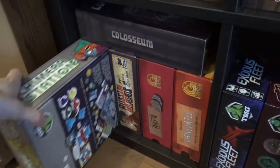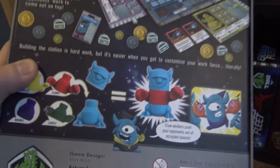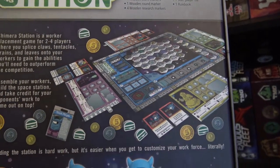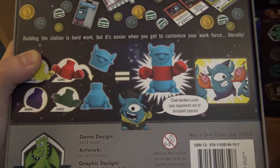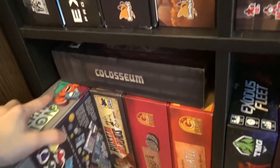The last one is Chimera Station — you build up your own workers. I don't remember much about the gameplay — the different rooms, workers, money — but the cool feature is that you can build up your workers and upgrade them. That's that.